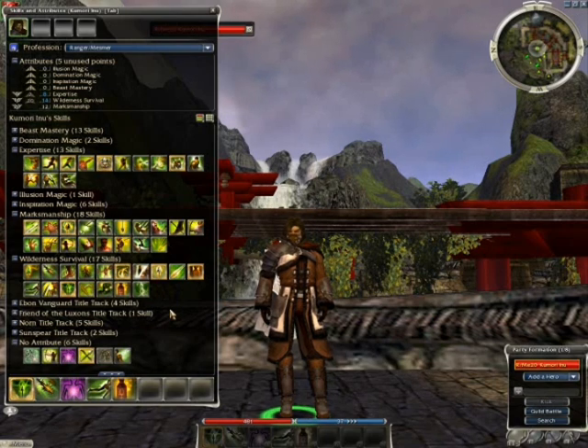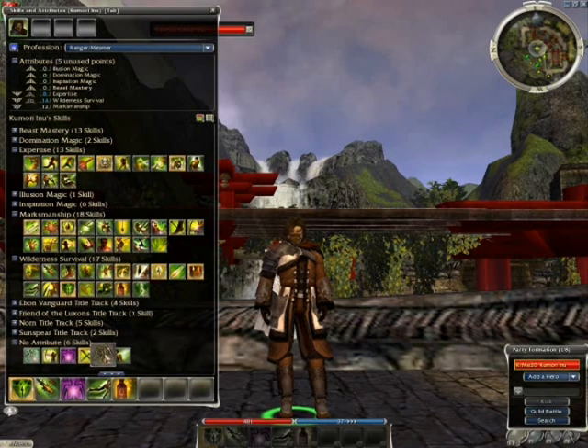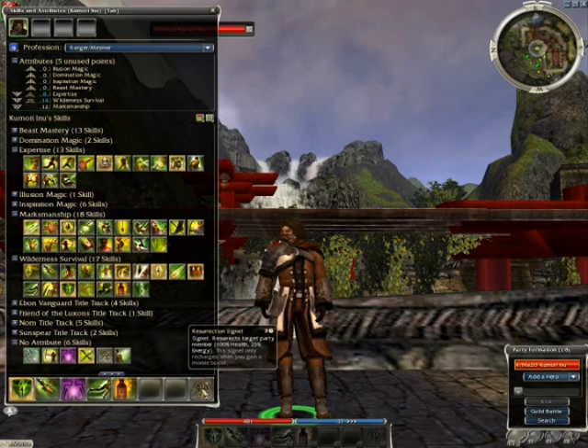All builds should have a res. If you are in a PvE area, you almost always should have a res. If you are an Elementalist Mesmer, you should carry a res, even if it is just a little res signet. PvP is slightly different depending on your team composition — you sometimes don't have to carry a res if your build doesn't allow for it. But in most cases, make sure you bring a res. I'm just going to throw a simple resurrection signet on the bar just to have it there.